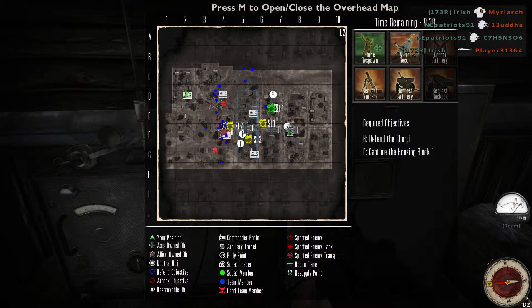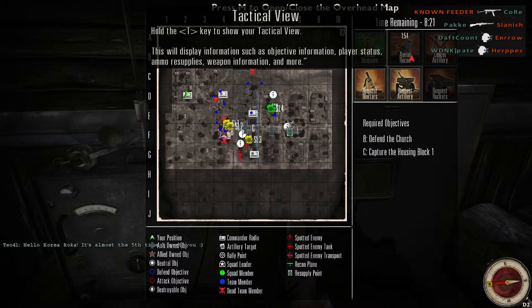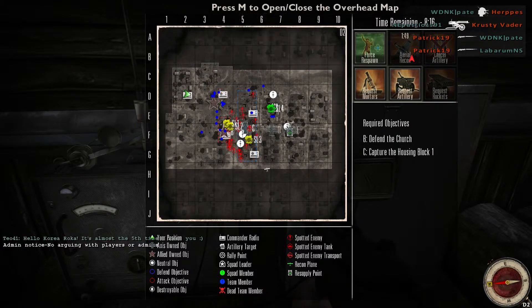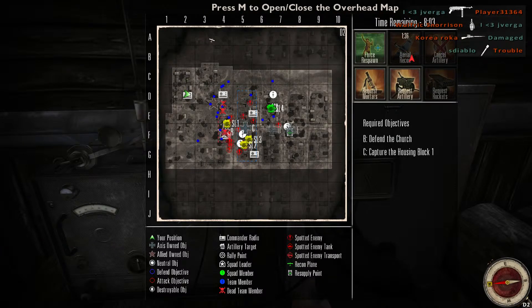Let me demonstrate. Squads one and three, I need you to push up on the right flank. Two and four, keep pushing on the left. Five and six, come straight up the middle — give me new marks, I'm dropping recon right now. I gave the squad leaders direct commands, requested marks, and dropped recon so they can figure out where the enemy is.